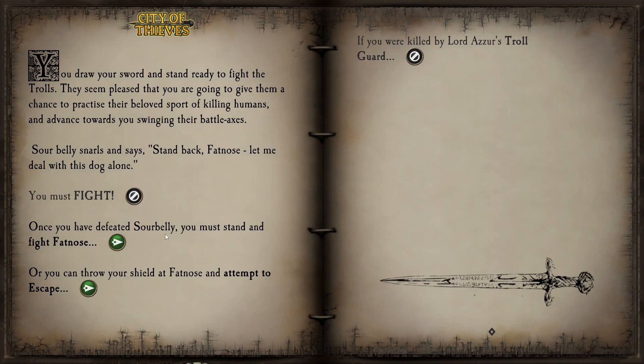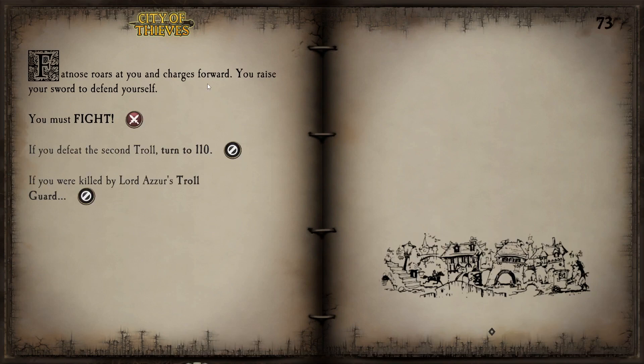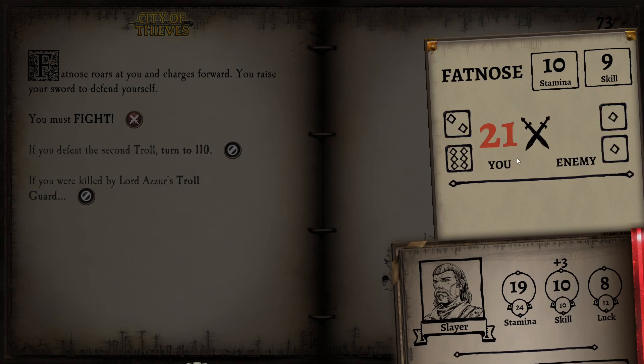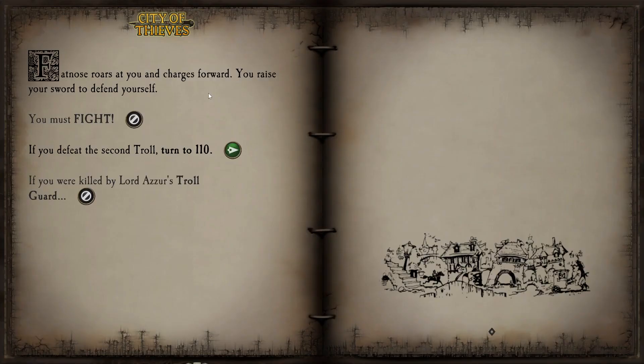We have defeated Sour Belly and must now stand and fight Fat Nose. We could throw our shield at him and attempt to escape, but that's not a good idea — we'd lose skill points and our defense, and for what? Fat Nose should be the easier one to beat. Fat Nose roars and charges forward — nobody said Fat Nose was smart. His stats are one point lower than Sour Belly's: skill 9 and stamina 10. He's only taken hits and landed none, and he's dead.